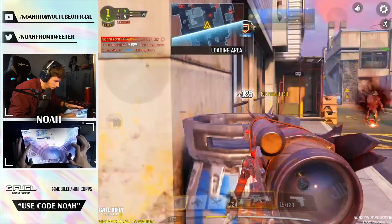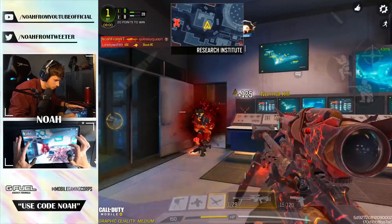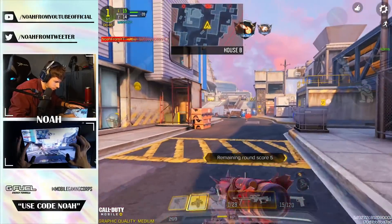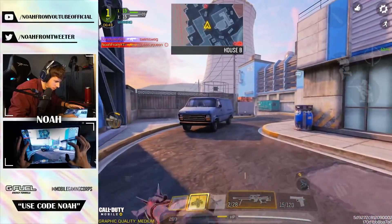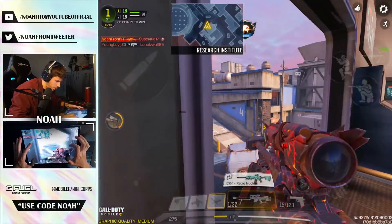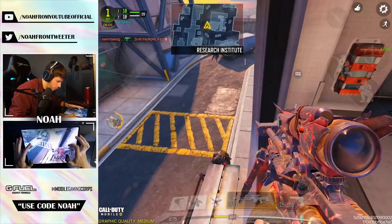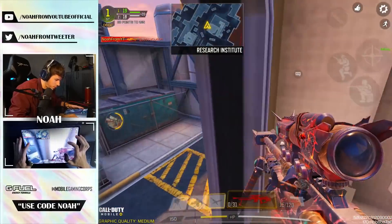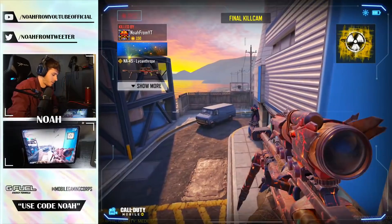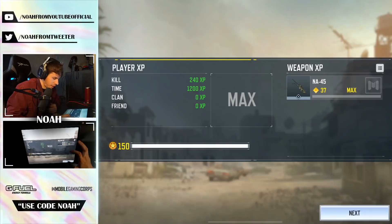We only have one headshot so far, three kills on the board though. That one counts - I think that might be four or five. There it is. Need to spawn up again over here. That should get us there - yeah, I think that's enough. That's what we needed, which means we can just finish off this game in traditional NA45 style: being a bot, missing both shots, and still getting the kill. I missed so high and then so low and still killed him.